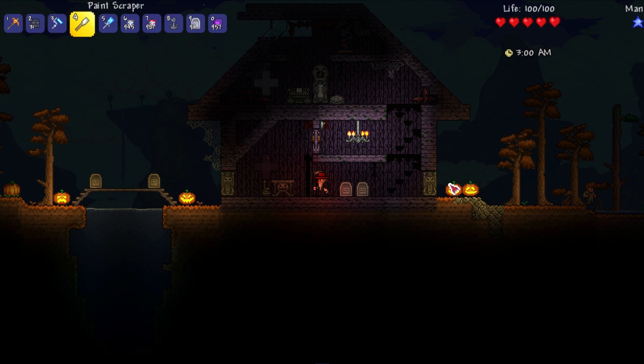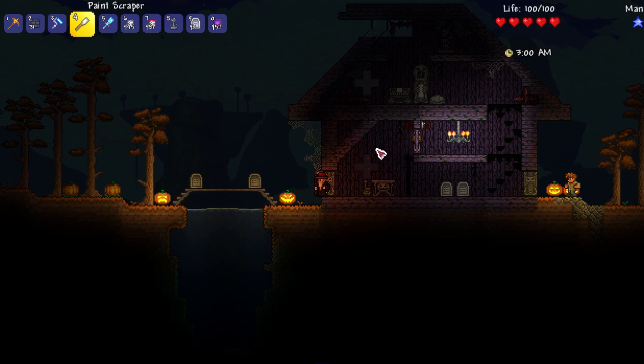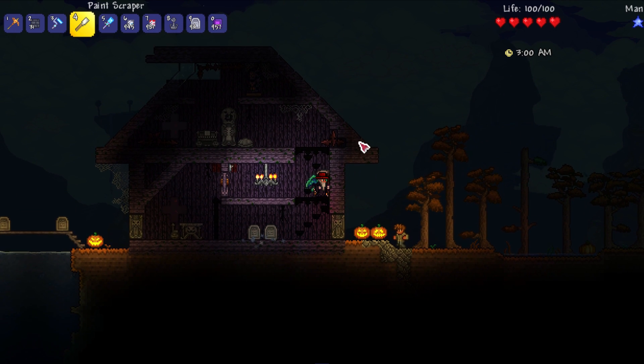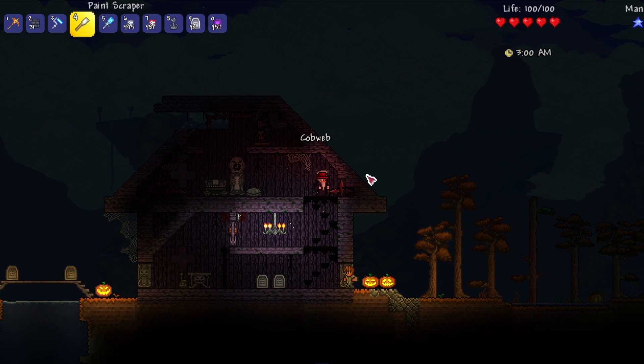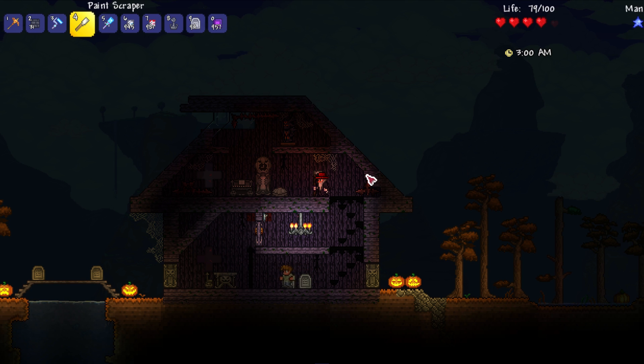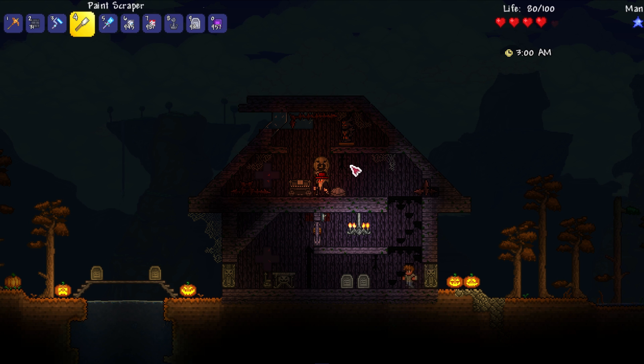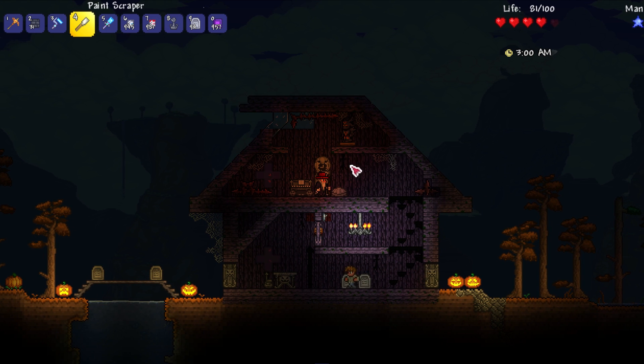This next tip is kind of a few tips mixed into one. One of the things I really like to add to a Halloween build is cobwebs — cobwebs make everything look mysterious, and if you're building using purples the white and purple go really well together. I also like adding dungeon spikes and painting them red to imply that blood has splattered all over them. There are pumpkin sets and spooky sets of furniture, but I find them to be very bright — if you want to tone that down just take out your grey paint and paint them.